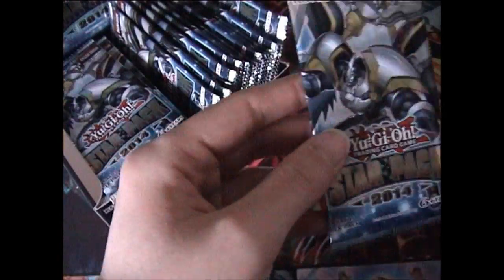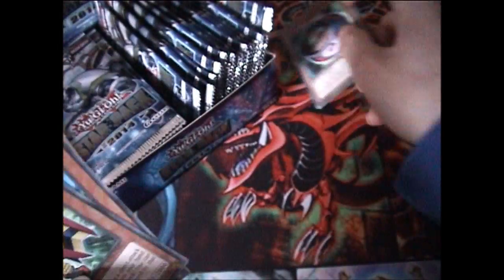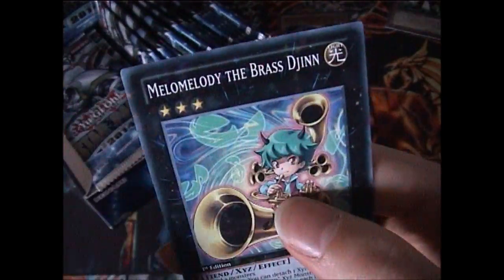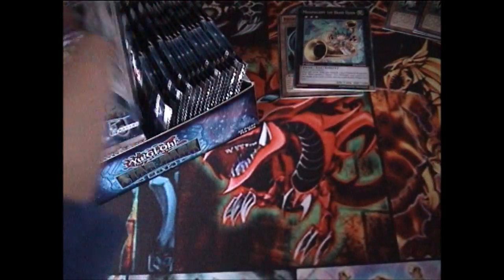So this will probably be a quicker opening, but oh well, because there are three cards in each pack. So here we go, and we have Gaga Gardner, Shocktopus and Morphin Jar number 2. I understand why they did this concept, but it's not exactly the best. And oh, we have Melody, the base gin, so I've already got one of the gin cards.